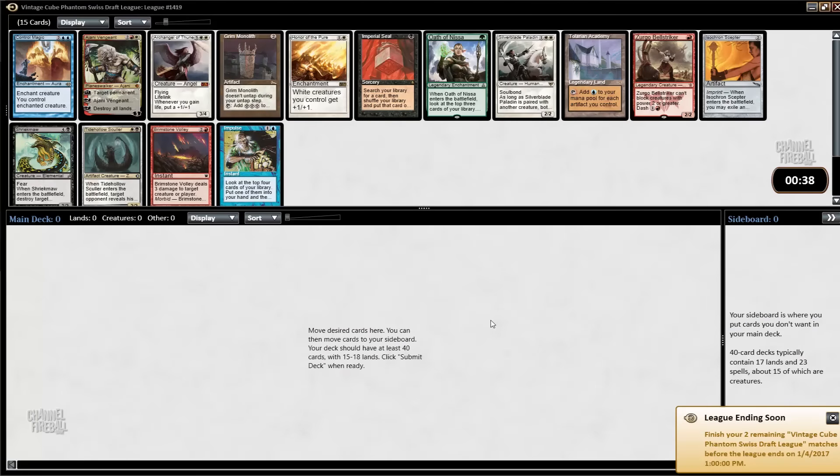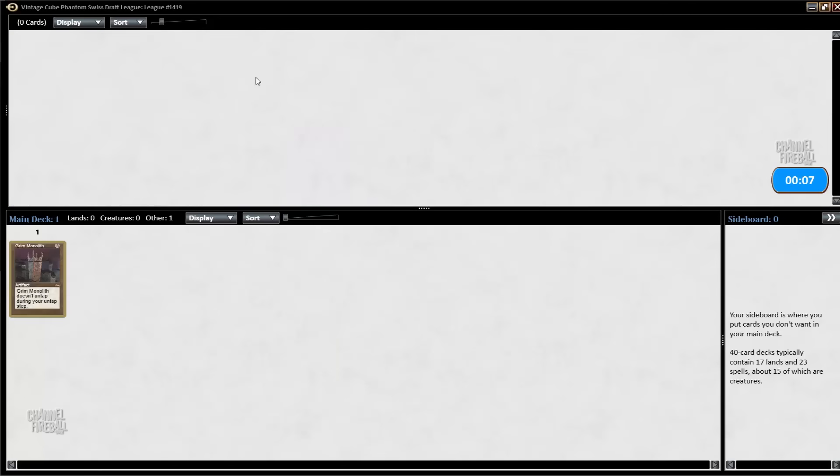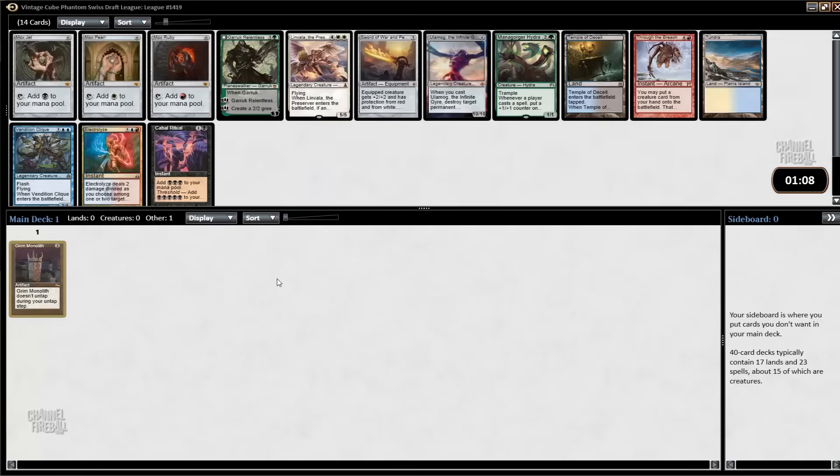There are a couple good choices here. I think Green Monolith is a good choice, Tolarean Academy is a good choice, and Control Magic is probably a good choice. I'd be happy to first-pick any of those cards, but I think Green Monolith is probably a little bit better. It lets you just do the generated stuff, and it's just overall a very powerful card in a cube. It's kind of like a Tolarean Academy that is one-shot but has less setup required.